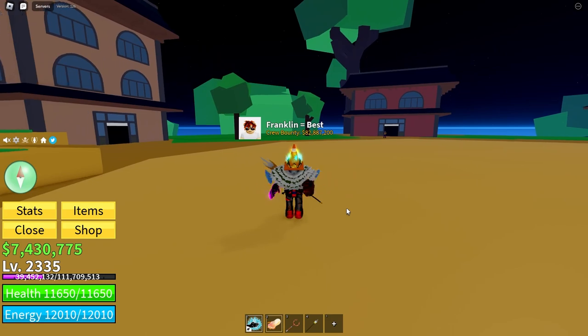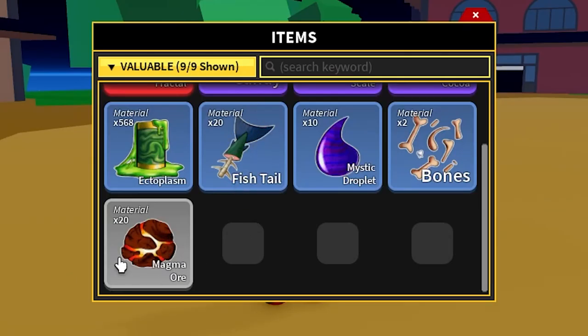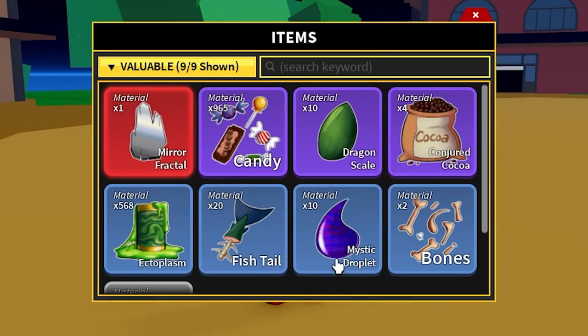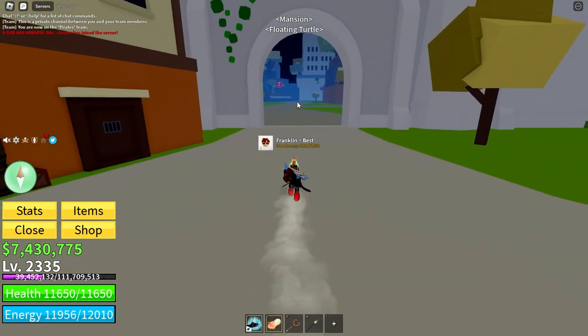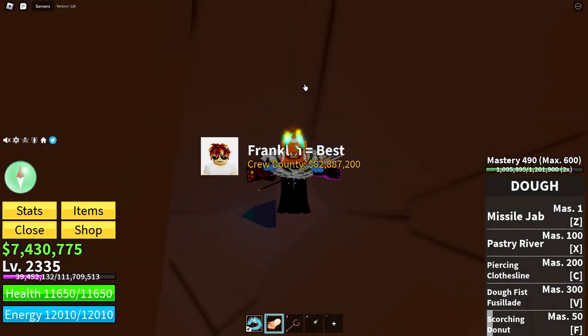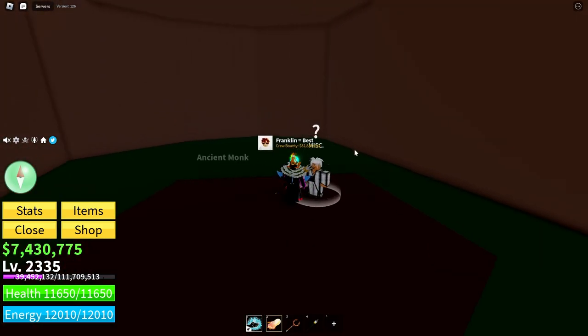Now that I've got all the materials I need — which was 20 fishtails, 20 magma ore, 10 mystic droplets, and 10 dragon scales — I'll head back to the ancient monk. All right, I'm back to the tree, heading down, and we talk to the ancient monk.